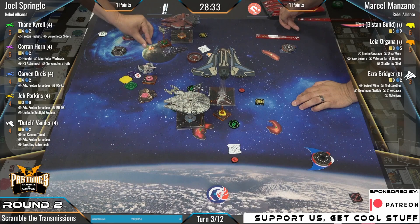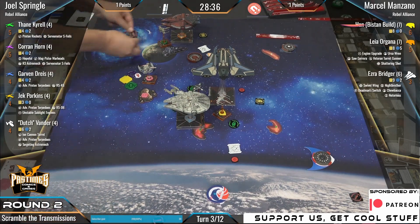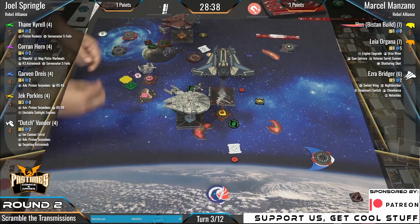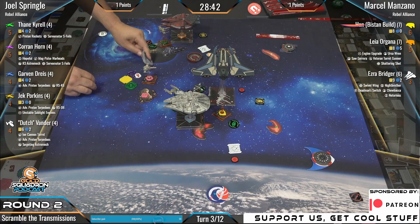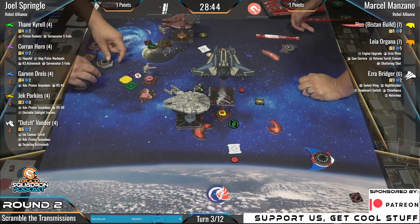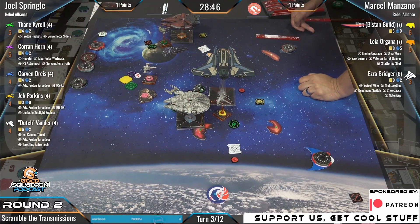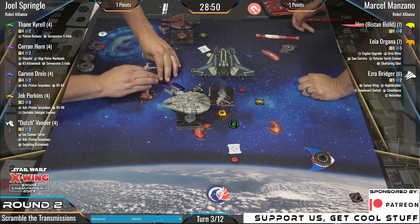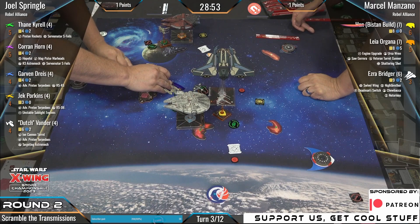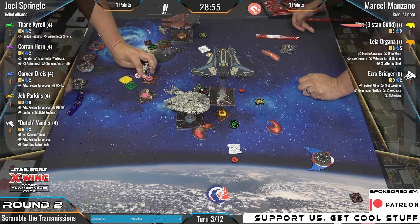Large bases are kind of in an interesting position right now. I think it's kind of scary taking a large base. Medium bases are kings currently — they're doing quite well. And by that, mostly just arcs, but still. Medium bases are great — I love medium base ships. They're very cool.